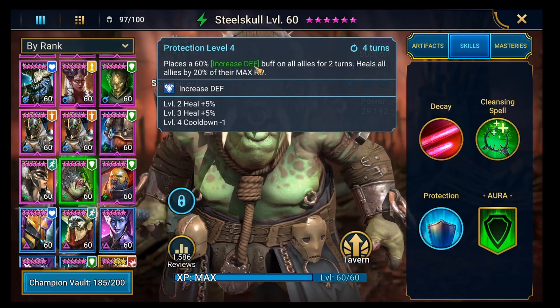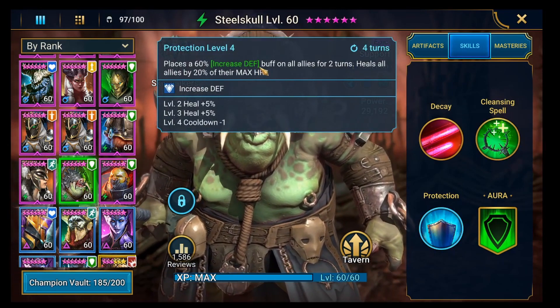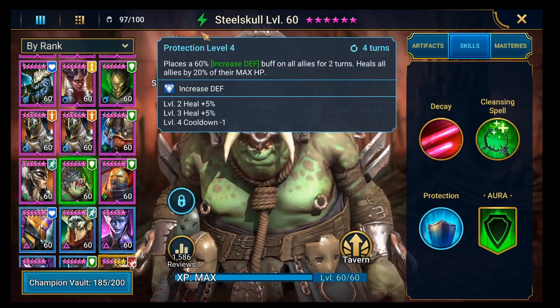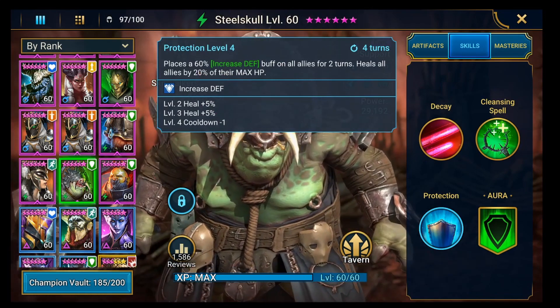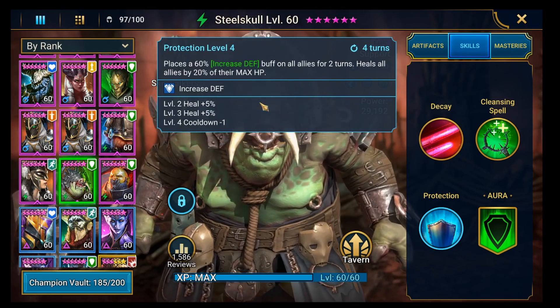On top of that he's got increased defense, which is one of the important things for clan boss for your team to survive longer. And at the same time he heals all allies, himself included, for 20% which goes up to 30% of their max HP. So it's actually got an insane kit - it's really good.